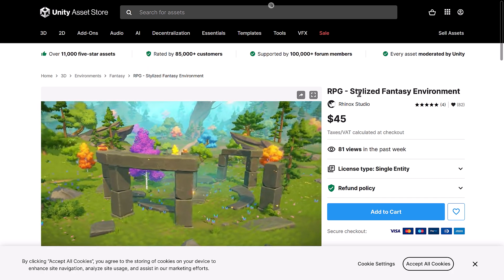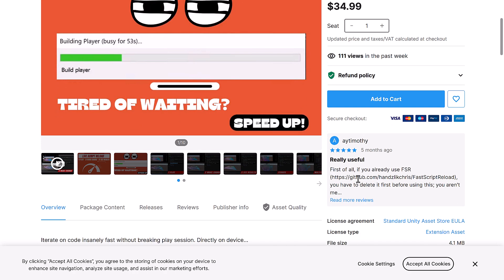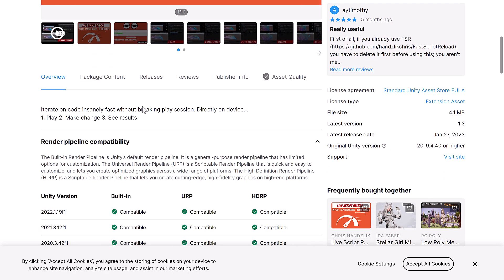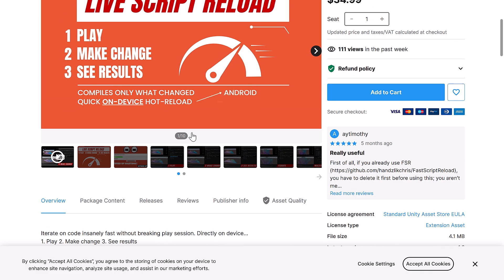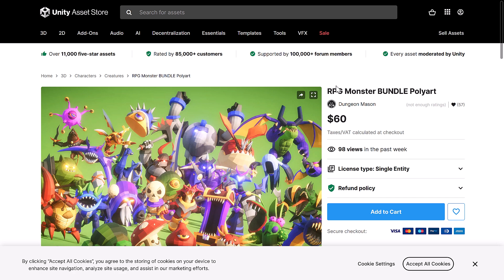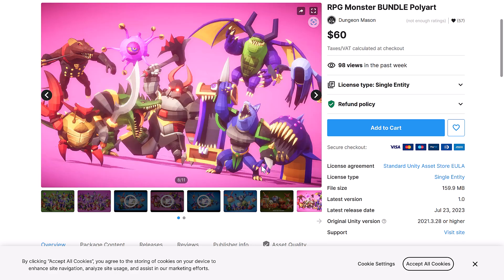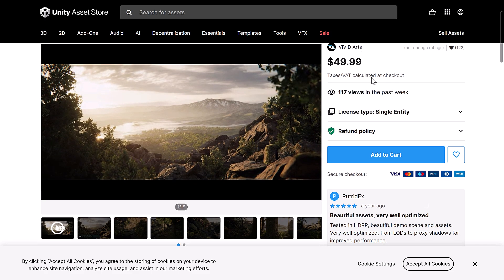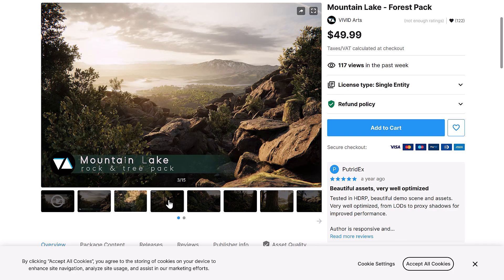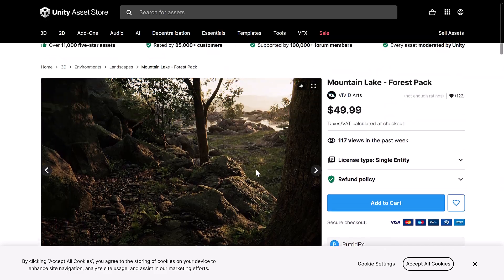We have the Stylized Fantasy Environment from Rynox Studios. We have the Live Script Reload, or On-Device Hot Reload — so you can iterate on code insanely fast without breaking play sessions directly on device. Play, make changes, see results. It basically gives you Hot Reload inside of the Unity game engine — nice feature and functionality. Obviously this won't be portable to other game engines. You get the RPG Monster Bundle Polyart — a bunch of low-polygon monsters. If this meshes with the art style of your game, it could be a good pickup. Then we have the Mountain Lake Forest Pack — another environment pack. All three pipelines are supported, which is always nice to see.